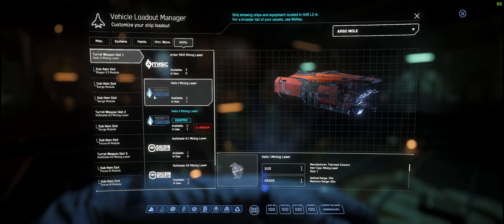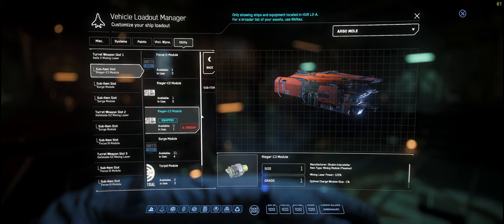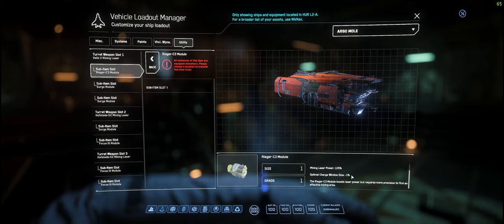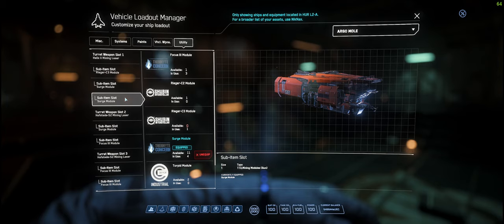Let's get to the important end — the mining lasers. Turret one, slot one is the actual front turret, which is the one underneath the pilot seat. On here I've got the Riga C3 — it's a passive module that takes the mining laser to 125% optimal charge window, which goes down by one percent. This is all about power. I've got the Helix 2 mining laser on here, and on that I've also got two surge modules — you can have up to three slots.